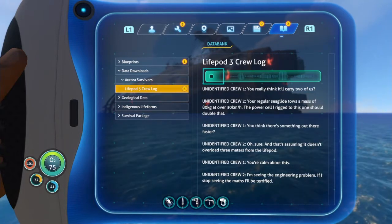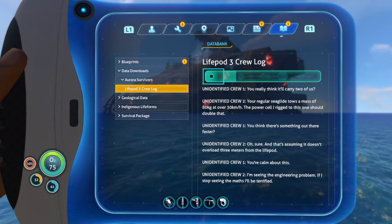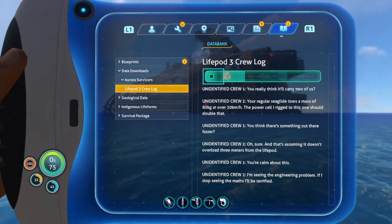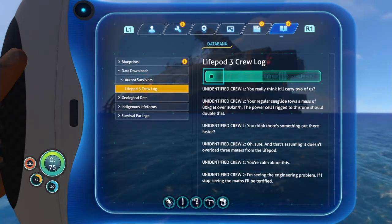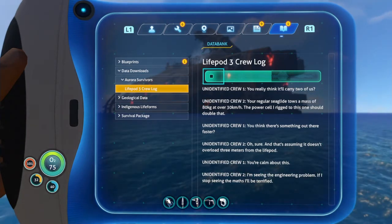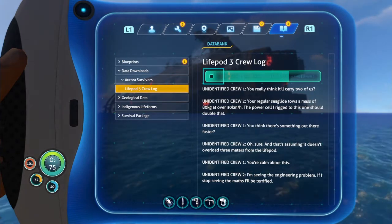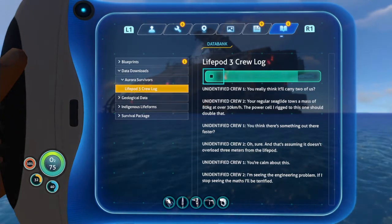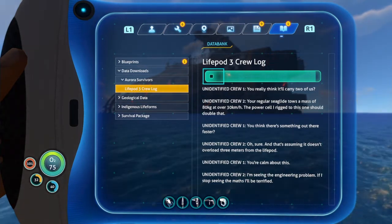Life pod 3 crew log. 'You really think it'll carry two of us?' 'Your regular sea glide tows a mass of 80 kilograms at over 30 kilometers an hour. The power cell rigged to this one should double that.' 'You think there's something out there that's faster?' 'Oh, sure. And that's assuming it doesn't overload three meters from the life pod.' 'You're calm about this.' 'I'm seeing the engineering problem. If I stop seeing the math, I'll be terrified.'